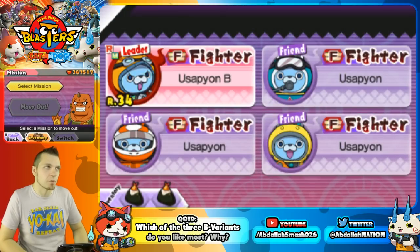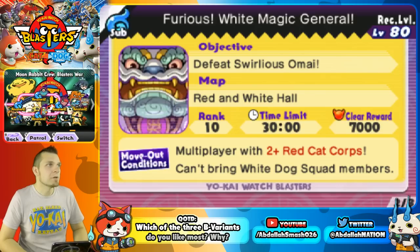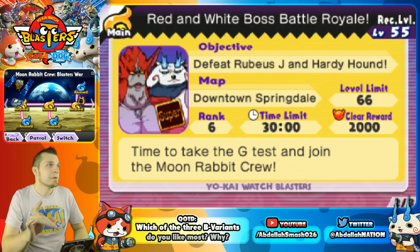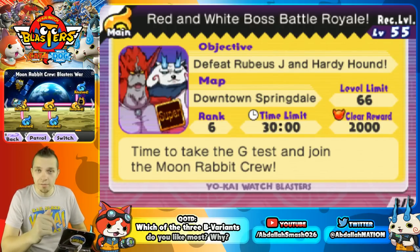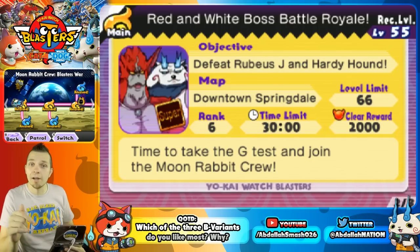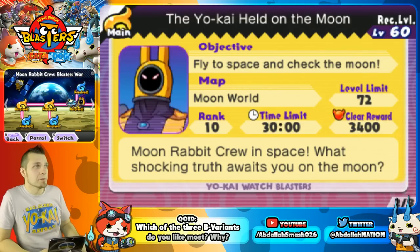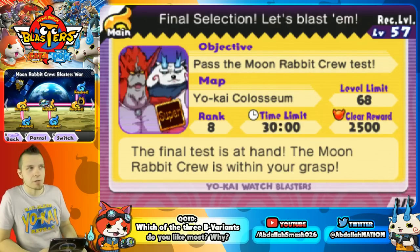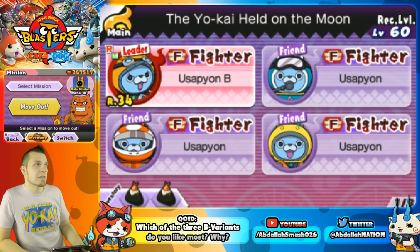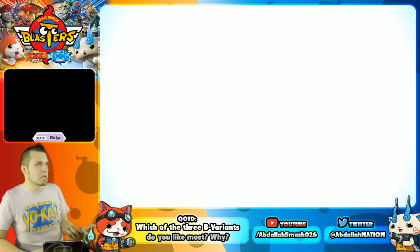How do you unlock him? If you naturally progress through the game you're going to get him for free. You need to get to Chapter 11 — it's really hard, you have to beat He Knows All and Swirly-Us. Then once you download the free Moon Rabbit Crew update from the Nintendo eShop — no purchase required, just click on Updates — all you have to do is beat levels one, two, and three in Moon Rabbit Crew Blasters Wars. You don't have to beat Moment Hunter, the Yokai, or the Katie map. Just beat levels one, two, and three.